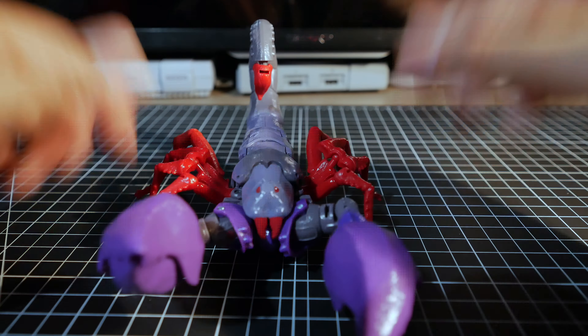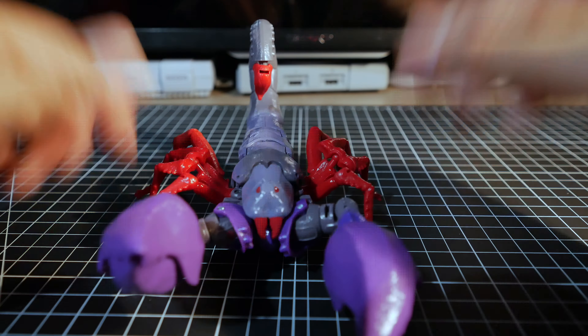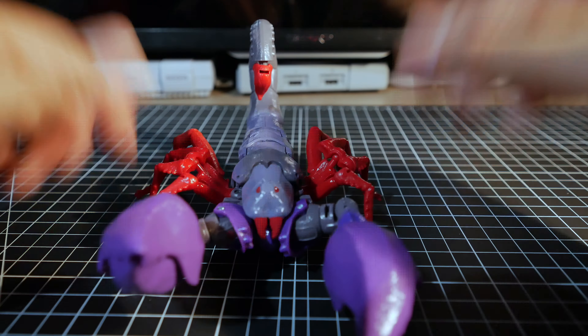There are a few issues though: posability is limited for some figures like Tarantulas, Blackarachnia, and Scorponok, because of the beast mode limbs, claws, and tails making them imbalanced. The skinny legs and arms on some aren't that well articulated. Scaling is also off — Inferno is way too big and Scorponok seems too short, even for a stocky character.